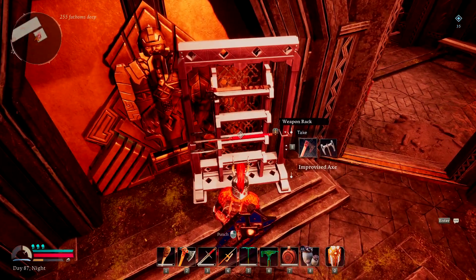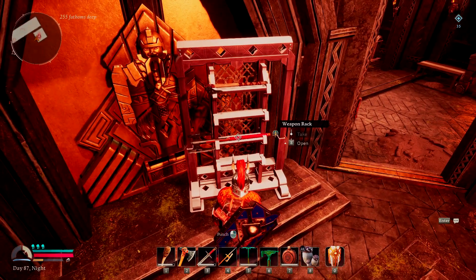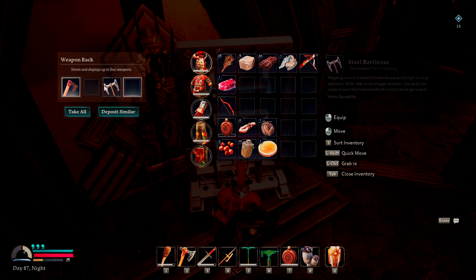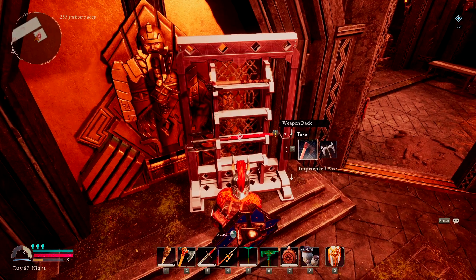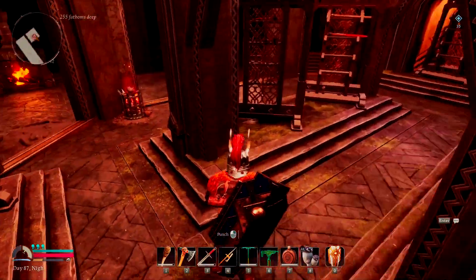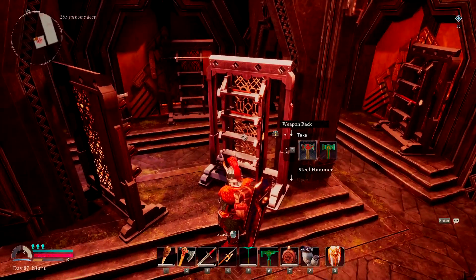Over here I have two axes on display, and I deliberately left a space because I didn't want it to look too cookie-cutter. Once I get enough axes I'll fill it up, but for now I thought I'd leave a space. You can play around with the arrangement — this one has two in a row — so you can really customize how you want it to look.